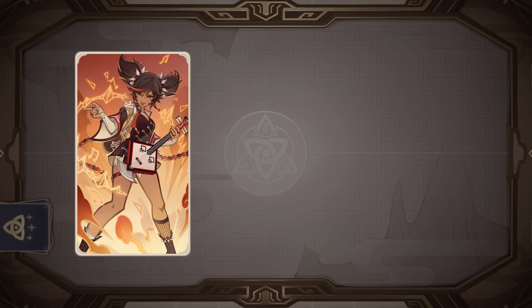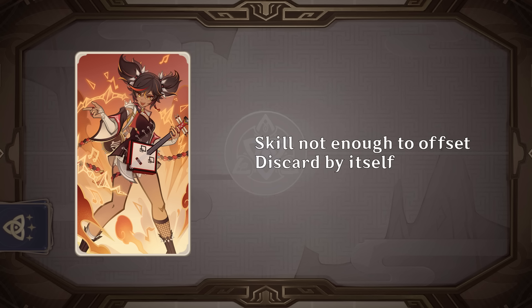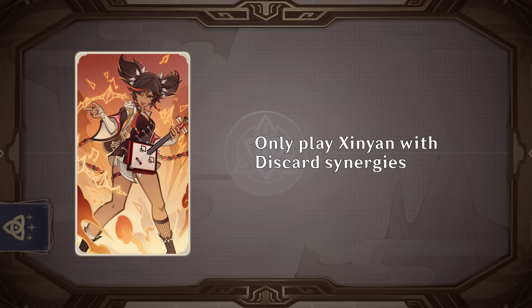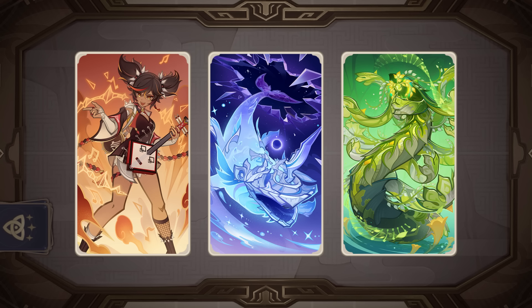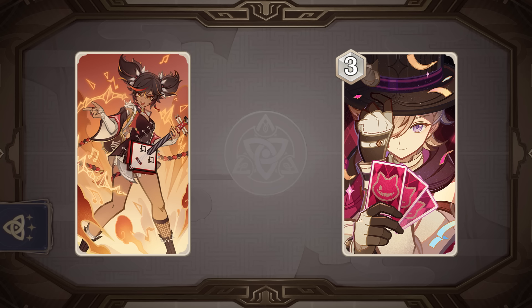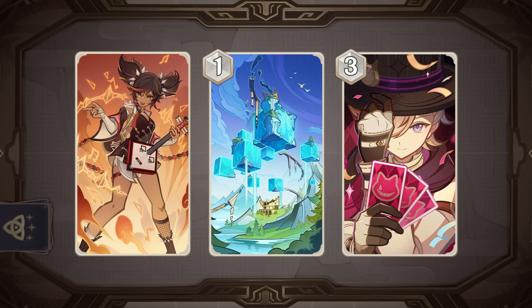Xinyan's kit revolves heavily around the discard mechanic, trying to get your hand down to 0 or 1 card so she can benefit from her talent or the burst status. While her skill is pretty efficient, it's not enough to offset the downside of having to discard cards from your hand. Her burst does deal a lot of damage, but again not enough to offset having to discard your entire hand if you're not gaining value. So you can't throw Xinyan in any old deck — she pretty much has to be played alongside one of the discard synergy characters, namely Narwhal and Apep.